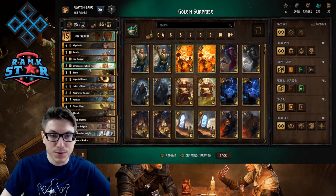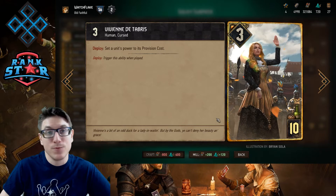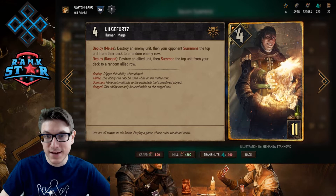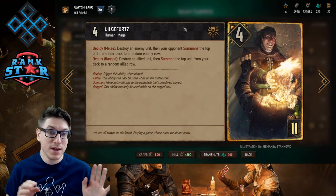Then we have Vivian. Vivian is a great card because she gets solid point value. Most people play Vivian with Roach, but here we're going to play Vivian with either Roach or our good friend Vilgefortz. Vilgefortz is also a seven-point target for Vivian. So you have two targets with your Vivian: Vilgefortz and Roach. You do have options.